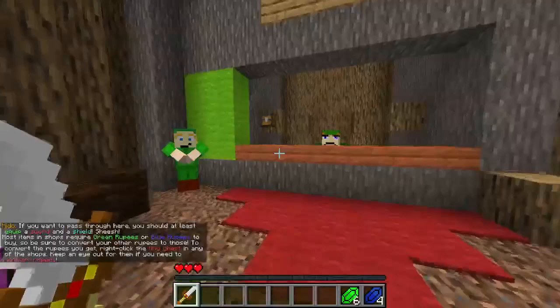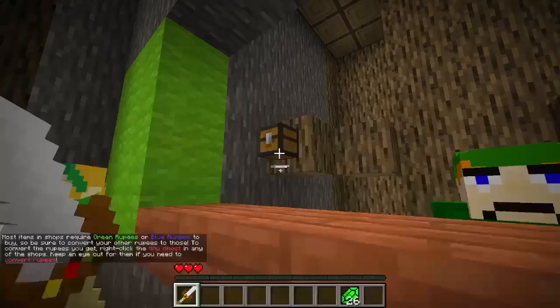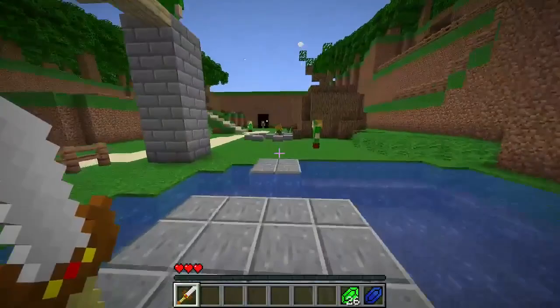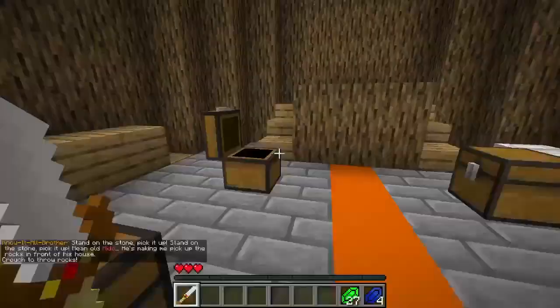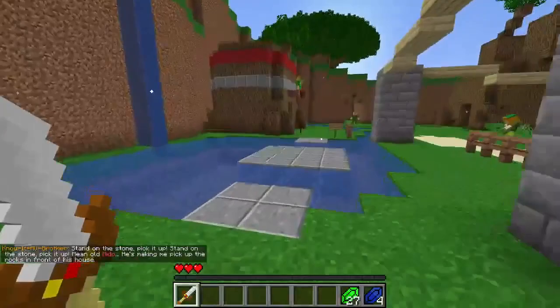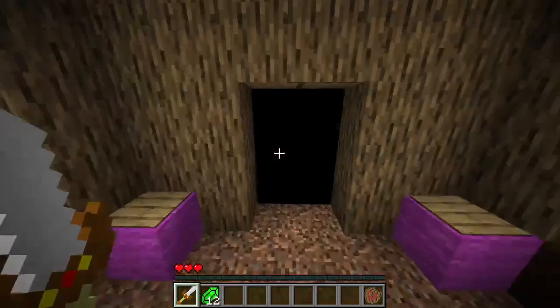Text in this game is very important — if you read it, it explains how to convert your rupees, which a lot of people miss. We need 40 rupees for a shield so we need to collect a bit more. We can pick up rocks and crouch to throw them — a cool little feature. In Mido's house we're just going to steal his life savings because we need it. We can now convert all our rupees and get a Deku Shield.